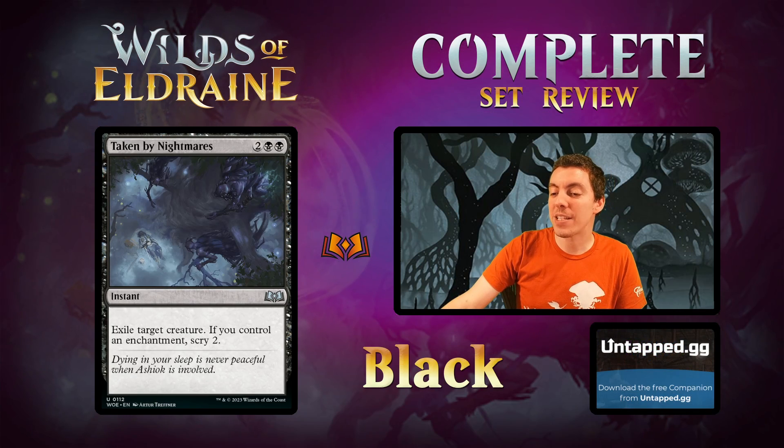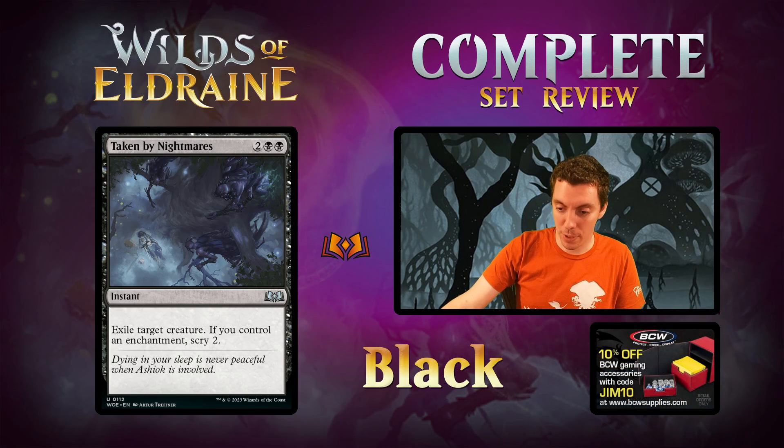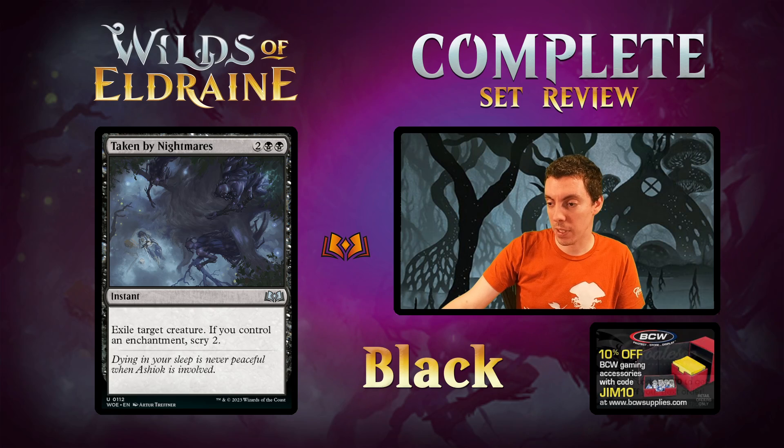Taken by Nightmares — 4-mana Instant exile creature. If you control an enchantment, Scry 2. Slam dunk first pick in limited. 4-mana instant exile-a-creature is a phenomenal limited removal spell, and any upside on top of that is also phenomenal. Not playable in Constructed, but phenomenal limited card — first pick.